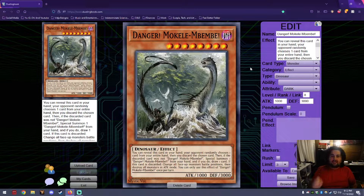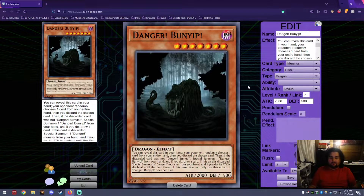Then we have Danger Mokele-mbembe — a central African cryptid described as a brachiosaurus or brontosaurus-like creature with a long neck and long tail living in the swamp. I found a really nice picture for it. Mokele-mbembe is a Dark Dinosaur with 3000 defense and 1000 attack. If discarded, change all face-up monsters' battle positions, then destroy all monsters in attack mode — so everything flips, then anything in attack gets nuked. It's a big rampaging monster that decimates the field, and I love having another Level 8.